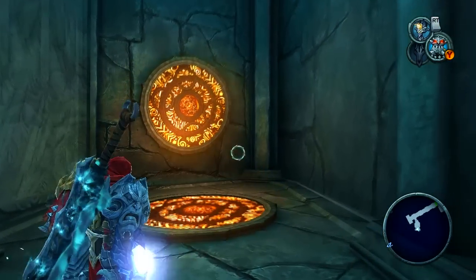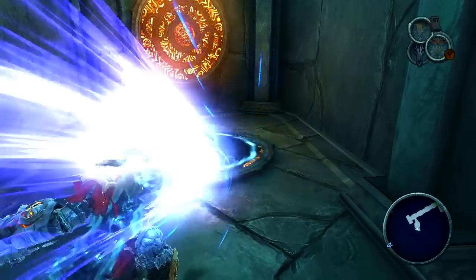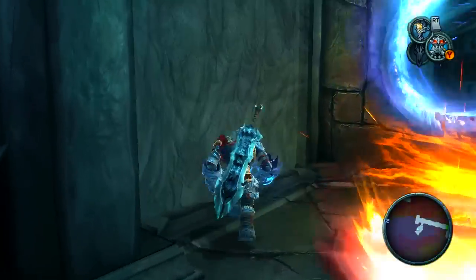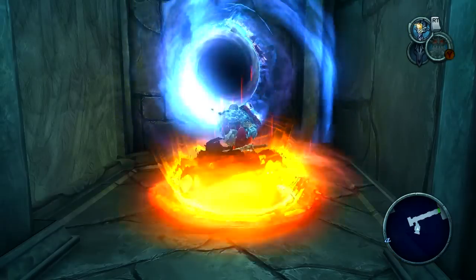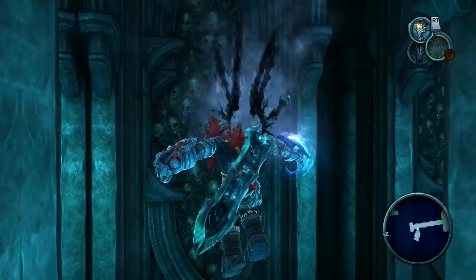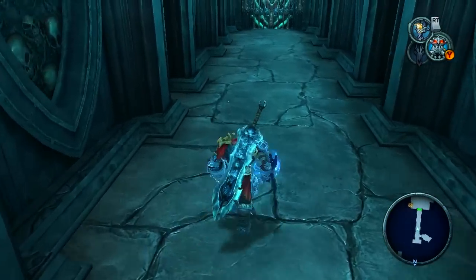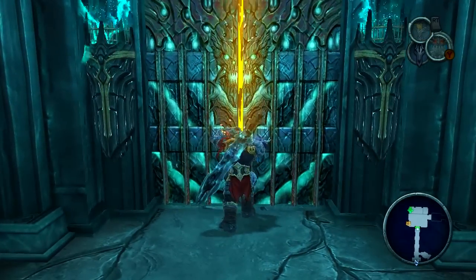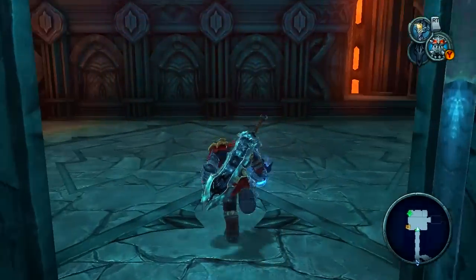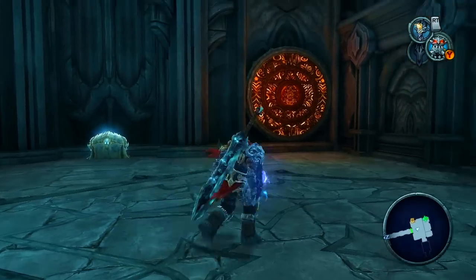Don't just shoot to make the portals — charge them up. Hold the button down to charge it and then shoot. And what will that do? Well, it's going to give you a huge kick when you exit the portal. And that's what you need. And if you can't do that, well, you're not even going to get to this room here.